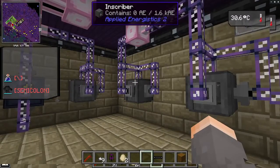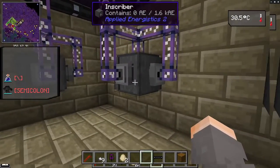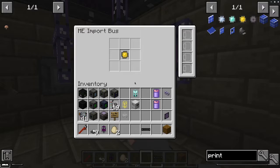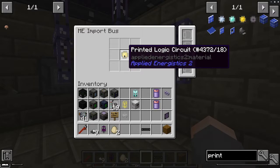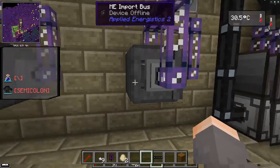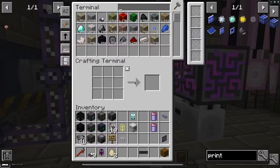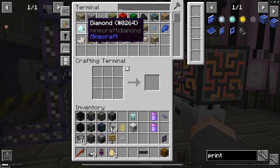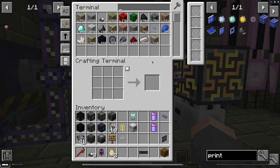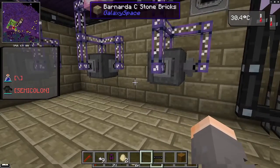That cable is broken to shut off these two inscribers. One makes printed logic circuits from gold; the other makes engineering circuits from diamonds. I want to keep the gold and diamonds out of this batch — it's rather a lot. This is a 60 by 60 quarry, and we'll see what that means in a few minutes.